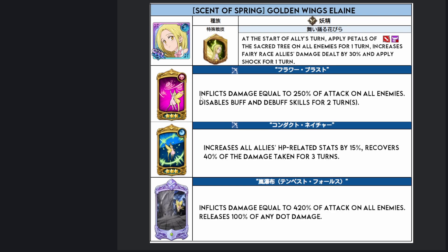Her cards: inflict damage equal to 250% of attack on all enemies, and disables buff and debuff skills for two turns, which is actually pretty decent, but that's at level three. I'm not sure if it's going to disable buff and debuff skills at level one or two — I would imagine it'll do some sort of combination, but I don't know exactly what we're looking at as far as the lower level skills go.